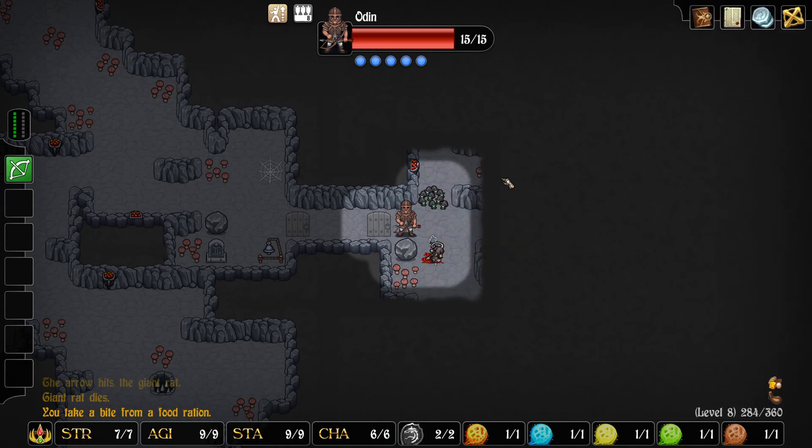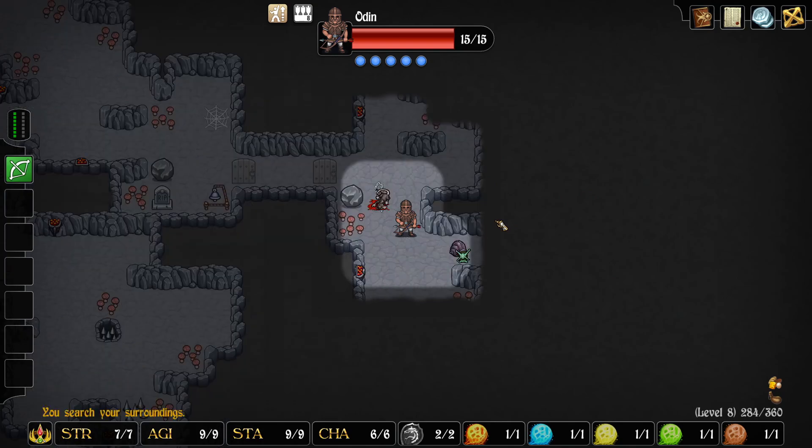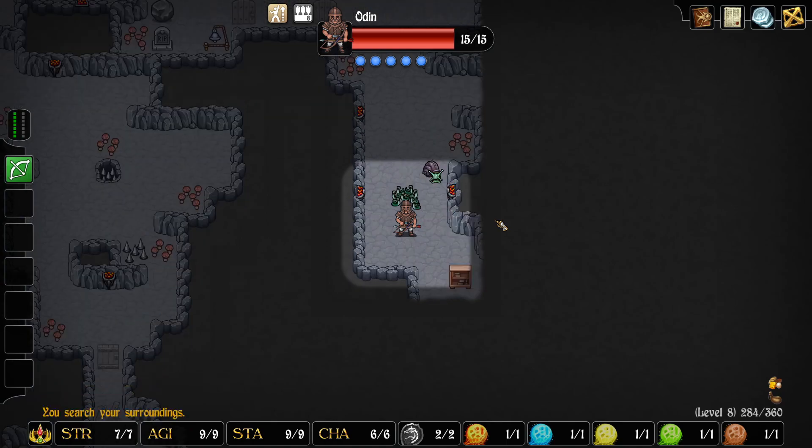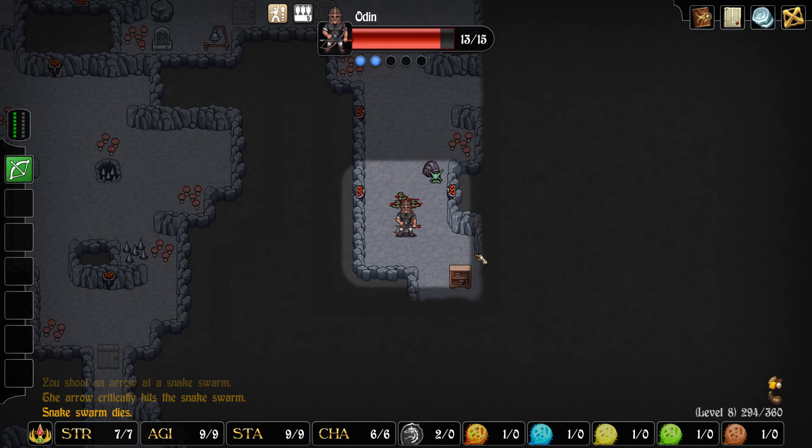I just want to see how big this area is. There are some sticks — I'm going to pass on those. Let's use our ability. Please don't poison me. My worn leather armor is broken, but we got him.